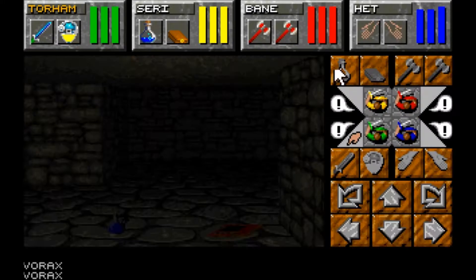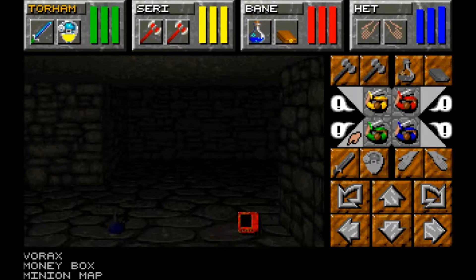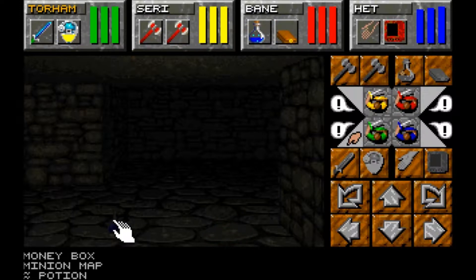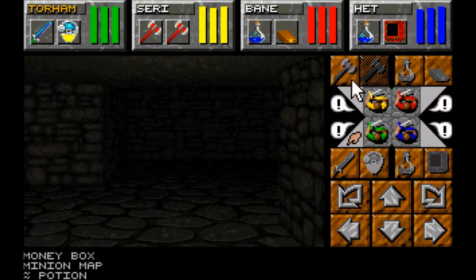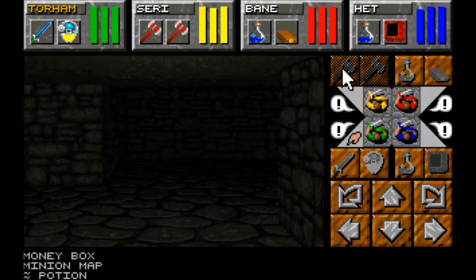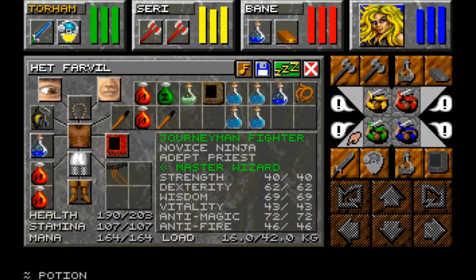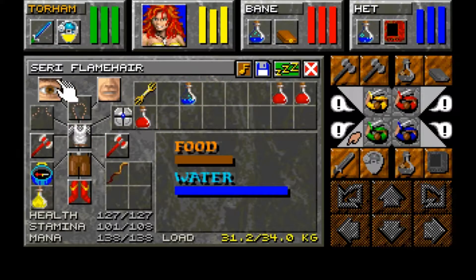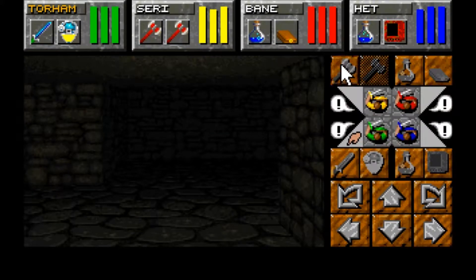Het is now a journeyman fighter. Seri, your turn - Het will give the weapons to you. What is Seri? She is a nothing fighter, so this first level should come fairly quickly.